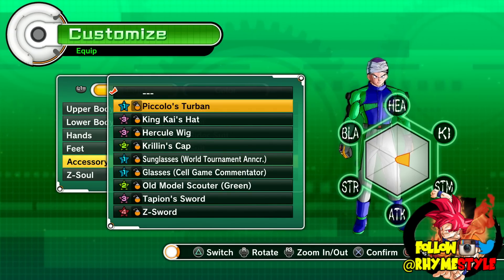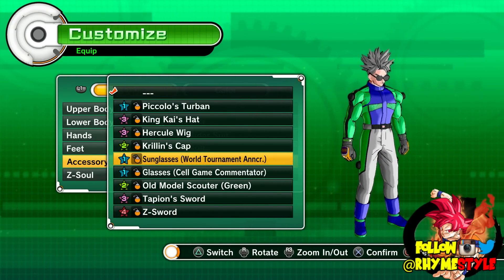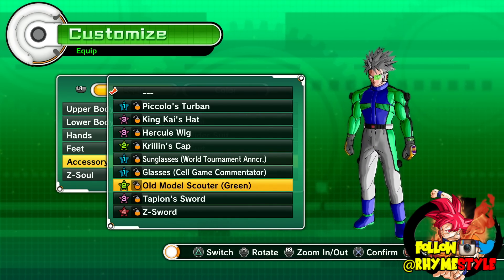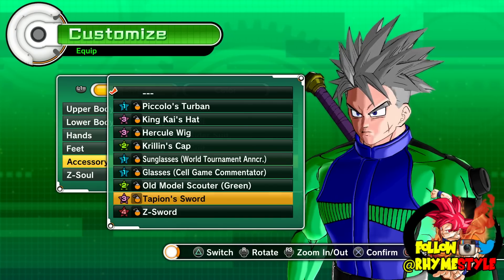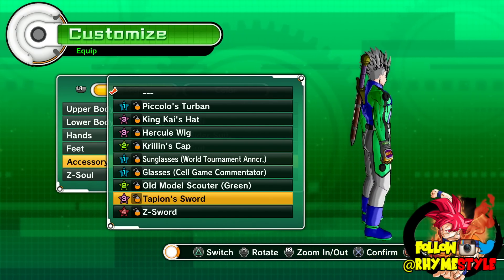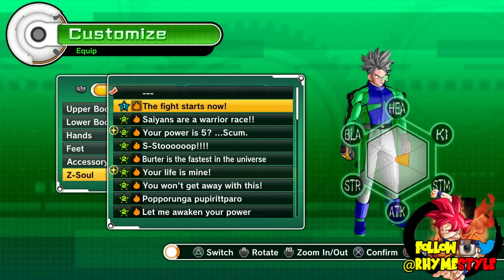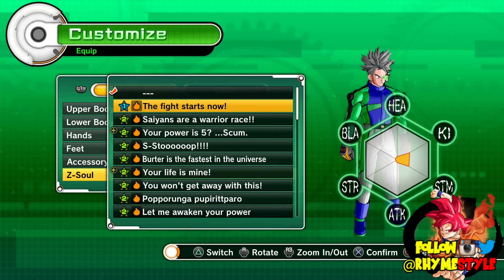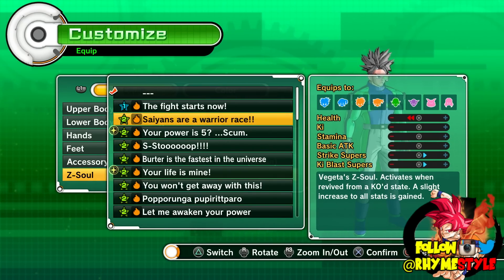We've got to choose an accessory as well. I kind of like the green scouter. Should we do the green scouter? Or the Tapion sword — Tapion sword is always a good look except it doesn't look great with this outfit. Let's do the green scouter. And now the Z Soul — this one's going to be kind of tough because I've unlocked a bunch of Z souls since I got this game.